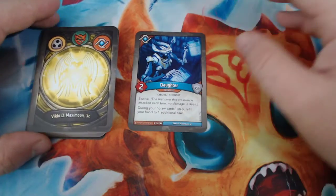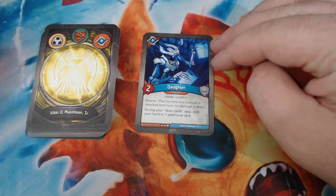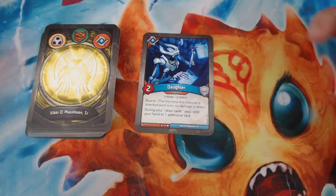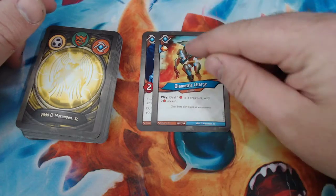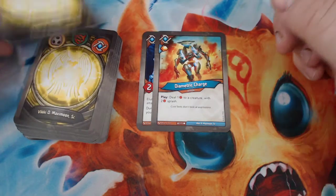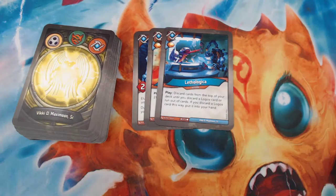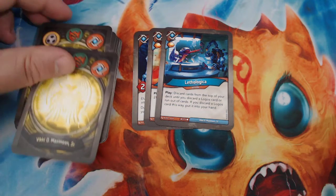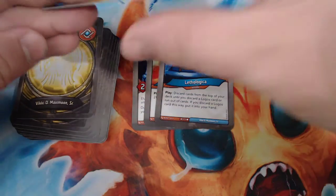We should be starting with the Logos here. Daughter is great to see right at the beginning. The only bummer is it means we're not getting Autoencoder, but Daughter is really good. She's a two-power Cyborg Scientist with Elusive, and during your draw card step, you refill your hand to one additional card. Diametric Charge is an action with a bonus Amber that deals one to a creature with two Splash. Lethalogica, also going to speed up the deck — action with a bonus Amber. When you play, you discard cards from the top of your deck until you discard a Logos card or run out of cards. If you do discard a Logos card this way, you put it into your hand, so it gets you through to a Logos card quickly.